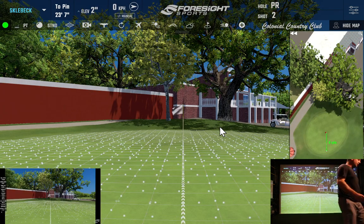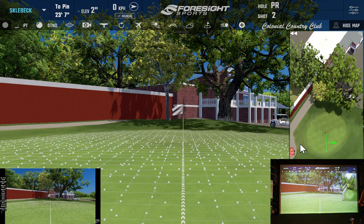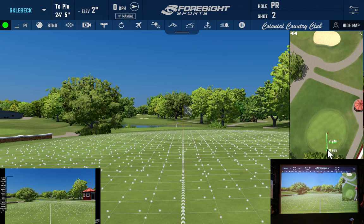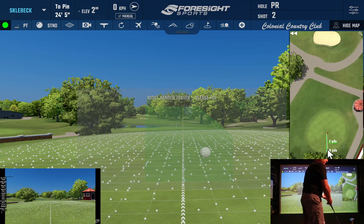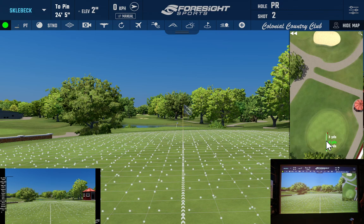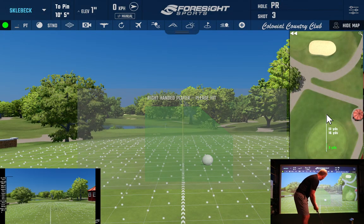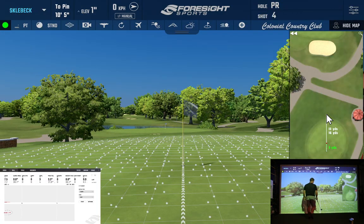We can move around the putting green and change our distances just by going to the mini map. If I'm putting in one direction, I can go to the exact opposite side — click the map and it'll throw me to the other side of the putting green with a completely different break and view. This one is 24 feet. If we want to practice shorter putts, we can set up on the mini map — that one's about a 10-foot setup with a slight right-to-left break. Hit our putt and just keep on practicing.